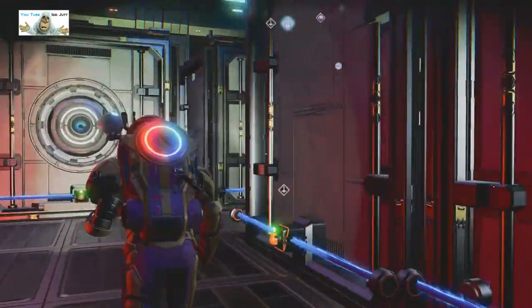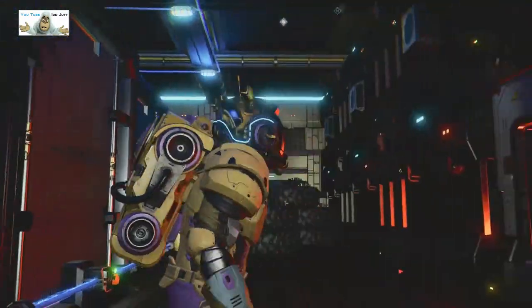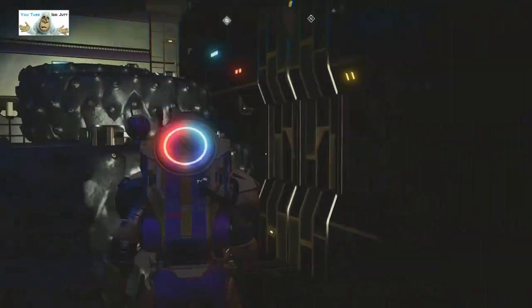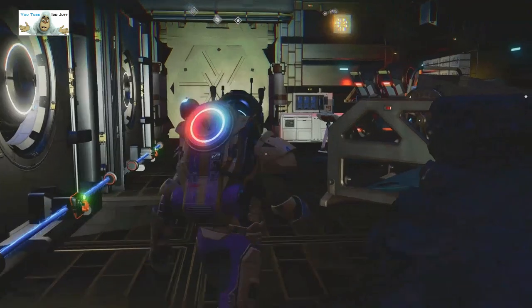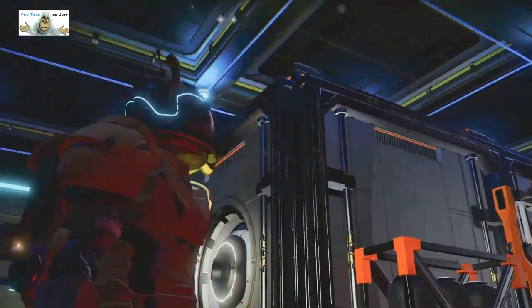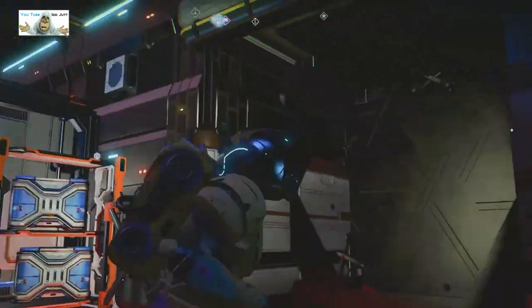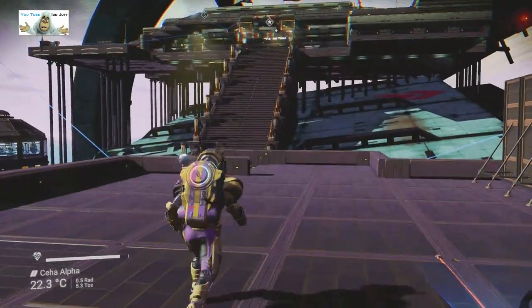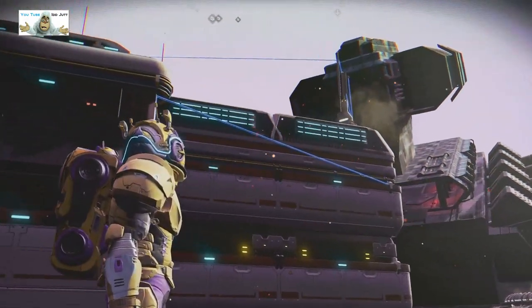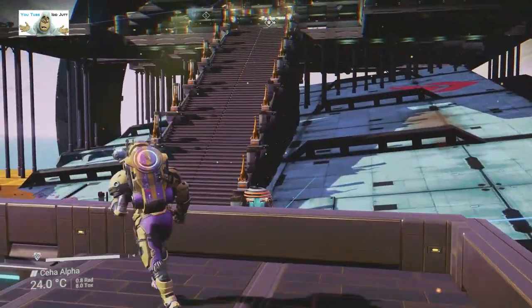He's got all these blobby bits in here — they're called storage containers. Again it's dark and there's nothing in there. It's only one floor high, two maybe, but it's one building. Let's get out. There are electric cables everywhere. Let's get up the other way.